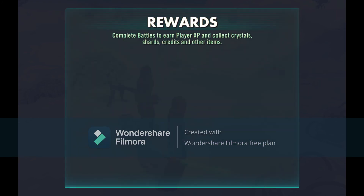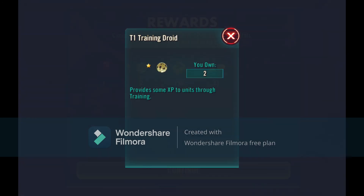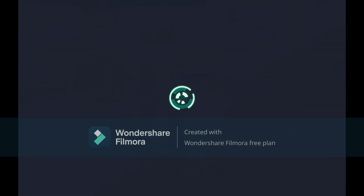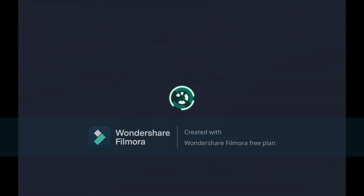We're getting a lot of bonus energy. Complete battles to earn player XP and collect crystal shards, credits, and other items. We got two training droids! Who do we train up? The machine gun guy is good. Oh no, I did not mean to do that - I need to train up my other characters. Can I take it back? Thank you.